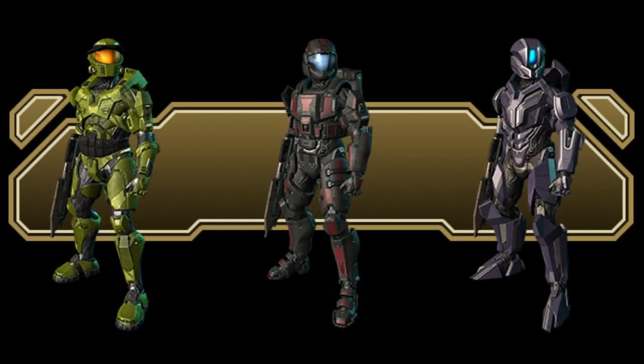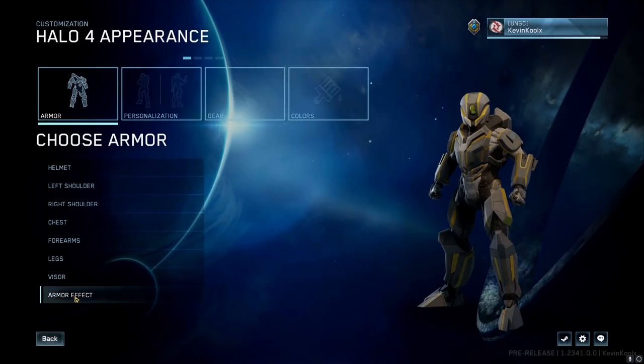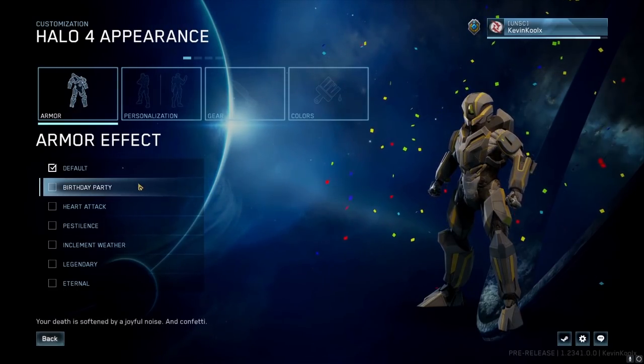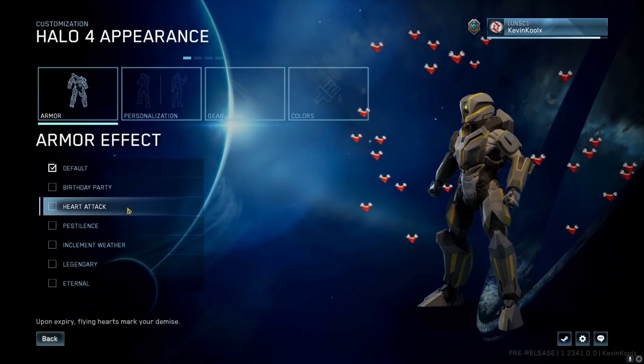We're also getting a lot of customization for Halo 4, with the Champions Bundle coming back into the MCC. It features a classic CE-influenced armor set, a football player-looking one, as well as a Forerunner armor set which looks really cool — probably my go-to armor set when playing Halo 4.